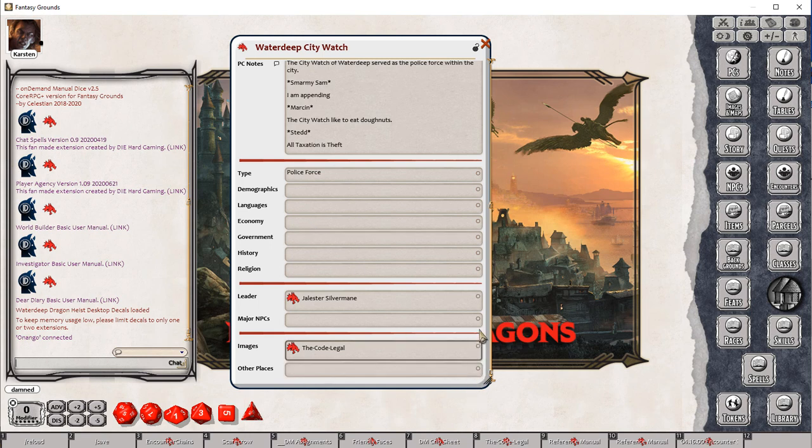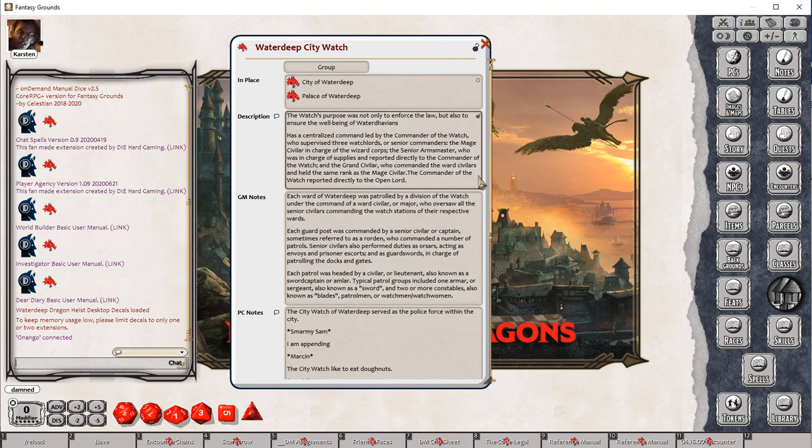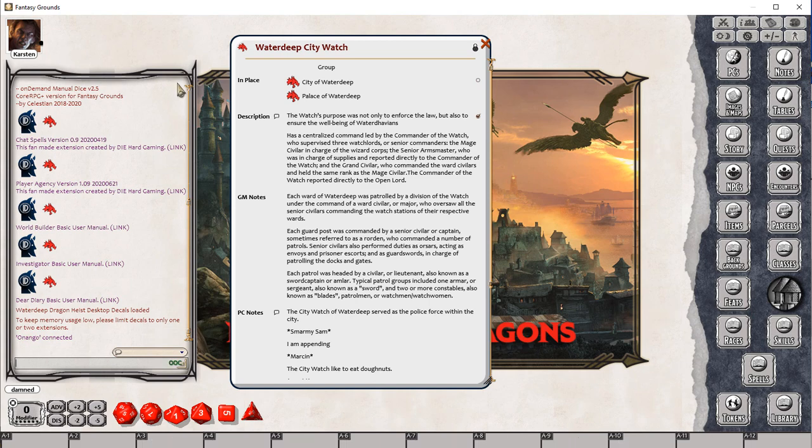The new feature is this checkbox on the right hand side of most of these fields, and that allows us to additionally share that information. So if we have a look at this record here — Water Deep City Watch — I'm going to share it with Carsten. We'll switch to the player view.